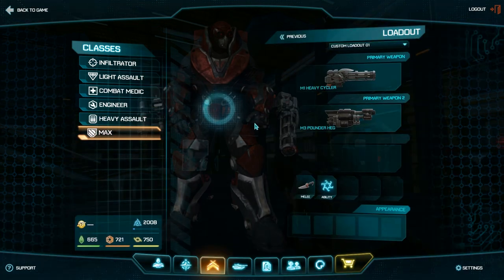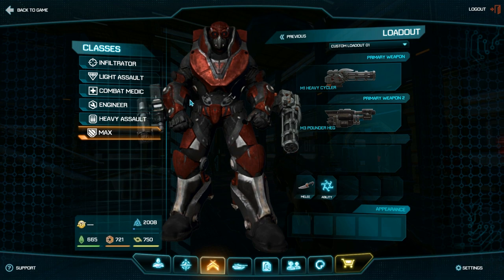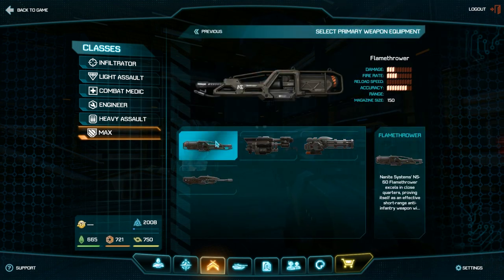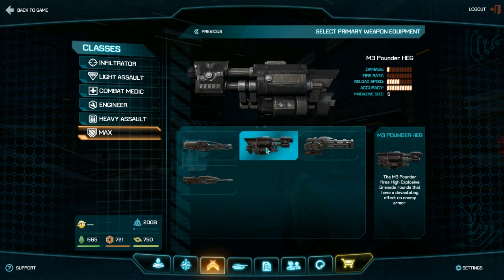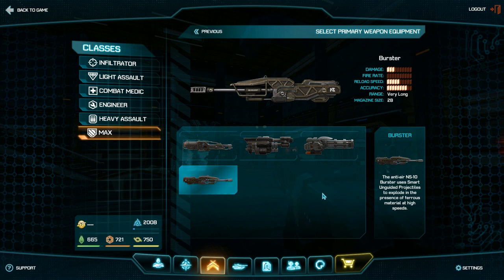The MAX has three different loadouts. Primary one and two are the right and left arm pieces. You can do the flamethrower, the Pounder which is anti-vehicle, the anti-personnel chaingun, or the anti-air flak cannon burster. Each MAX for each faction has its own specific style of weaponry — for example, the NC has the scatter MAX for anti-personnel, and that thing's just a pain in the ass. MAXes are pretty tough to take down solo; it's going to take two or three of you.